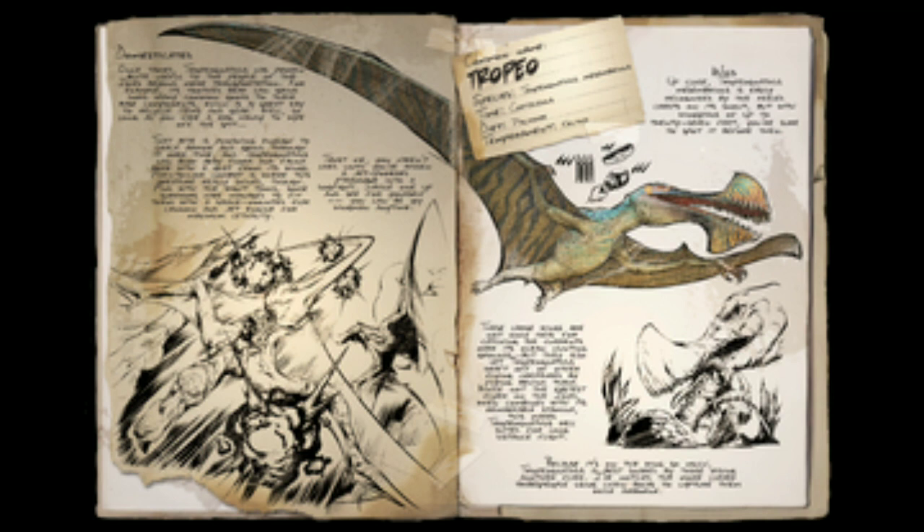These large wings are not only ideal for catching air currents over its ocean hunting grounds, but they also let Tropiogonathus draft off other flying creatures by flying behind them. While not the fastest flyer on the isles, when combined with its remarkable stamina, this makes Tropiogonathus well-suited for long-distance flight.